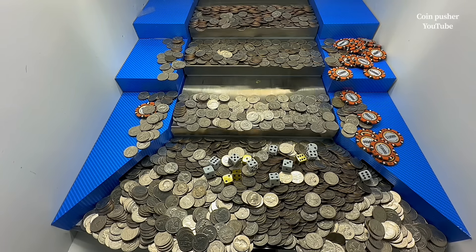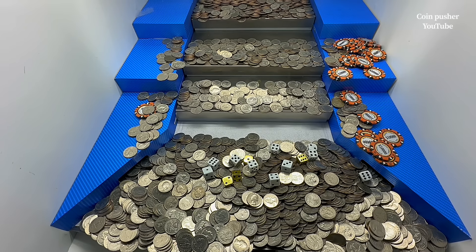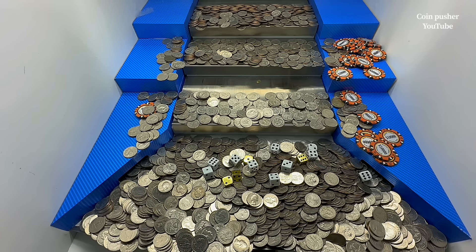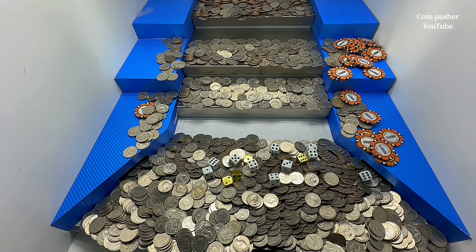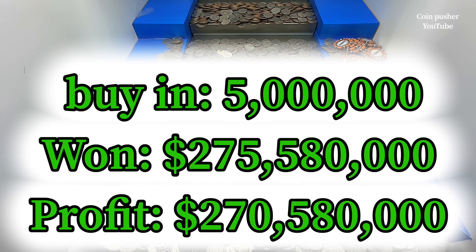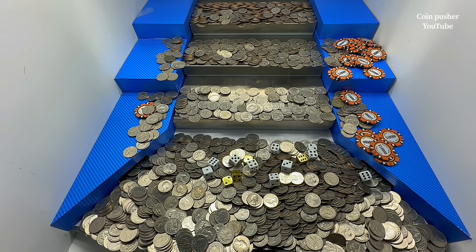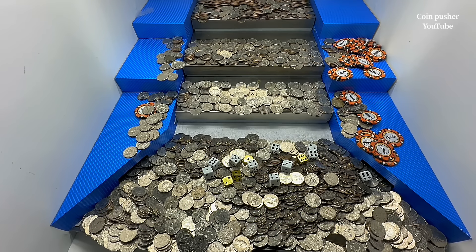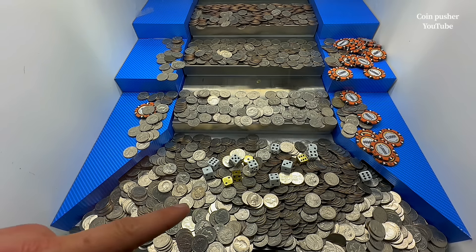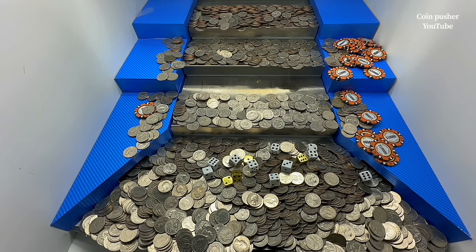The dice flipped over on us. We pulled $7,260,000 out of there, and them white dice tilted up to $38,000, which turns into an astounding $275,580,000. That is absolutely incredible. And I don't know why I didn't realize this until now, but it doesn't even matter what the golden dice are because we didn't get a single gold bar — not even one.